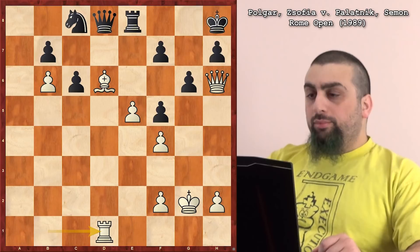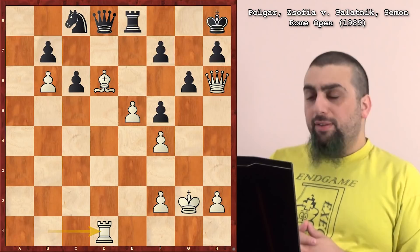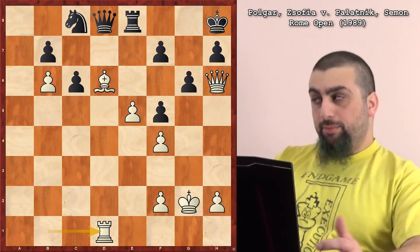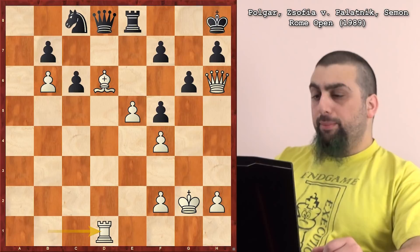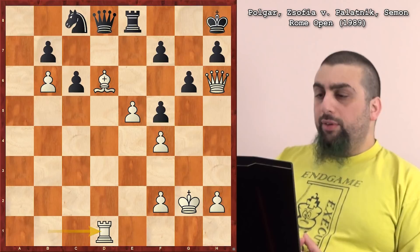So Polgar has White here, but it's Black to play. She just recaptured the rook on d1. So who's better? White has more space, and Black's kind of cracked. However, Black has a passed pawn — an extra passed pawn. Black's up a pawn. It's an extra protected passed pawn, though about as far back as a passed pawn could be. But it still exists.